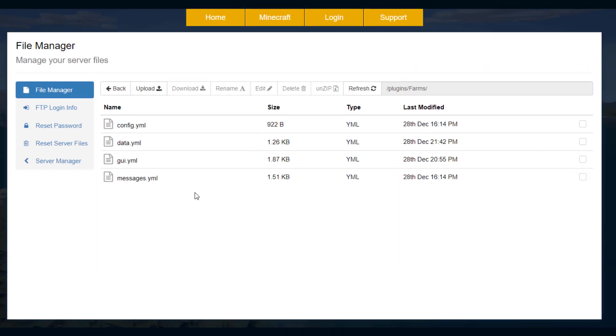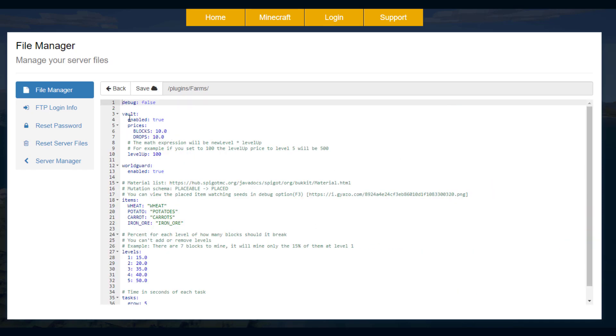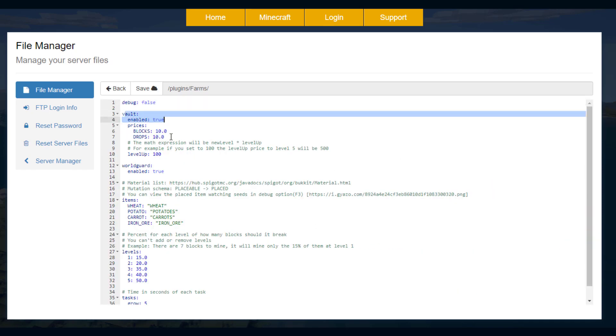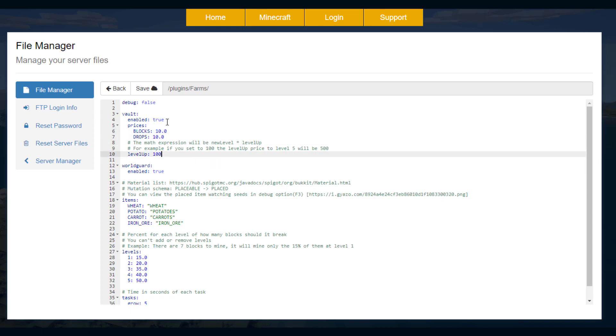Here we are in the SM control panel and as you can see there are four YML files. The main one we want to look at is the config.yml. We've got vault enabled, which means the blocks and drops cost $10 or whatever your currency is — so when I bought it, it cost $10. Obviously you could change that or just disable it altogether. If you want to level up, that will cost $100, and to get to level 5 that would be $500.